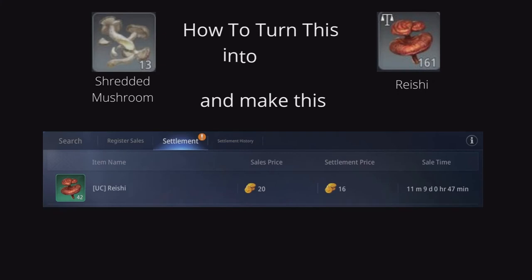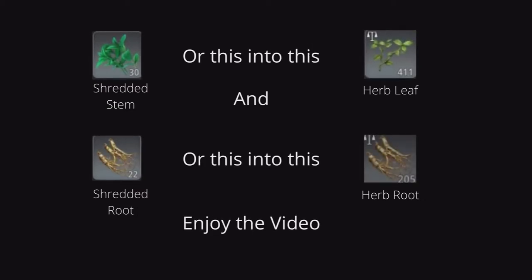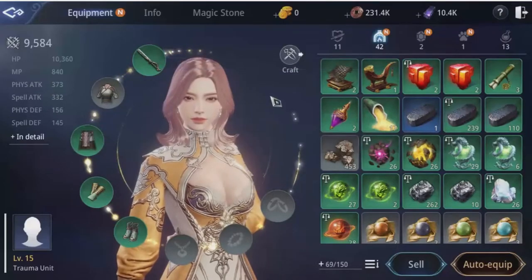In this video I'm going to show you how to make gold with farming. We are going to take shredded mushroom and turn it into reishi, then sell it on the market for gold. Shredded stem into herb leaf, and shredded root into herbal root.